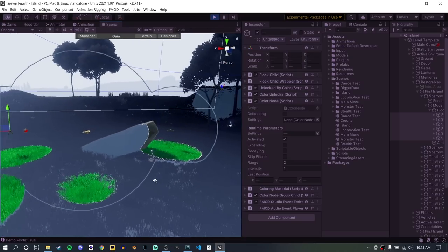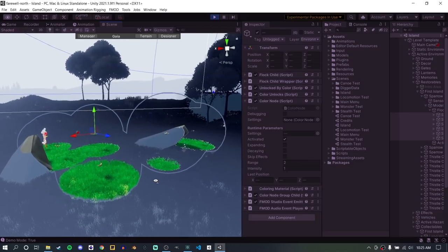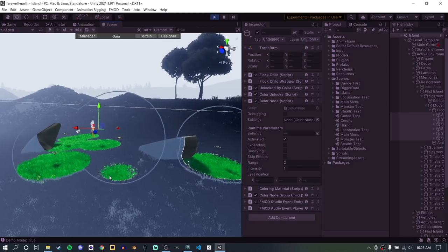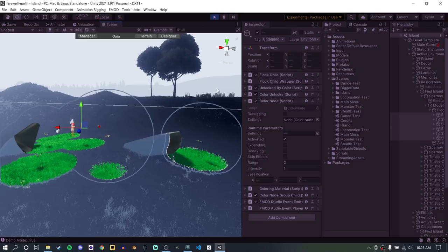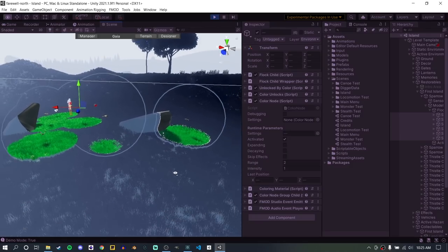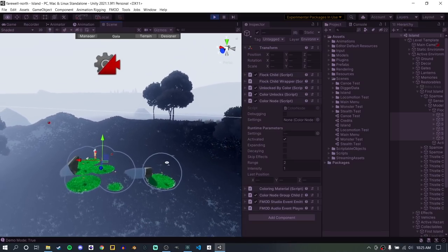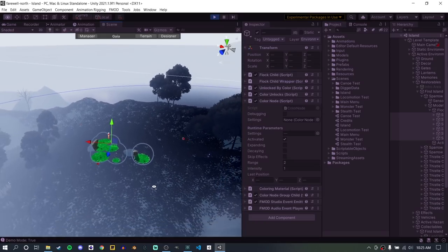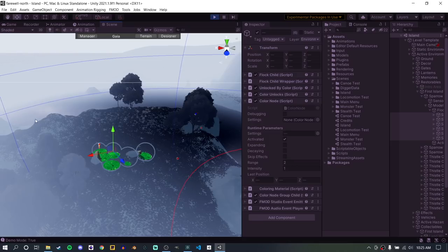Another big use of development time this month was performance optimization. I was starting to notice that when you had scenes with a lot of color-emitting points — for example, six birds each emitting color — when you started to have 25 or more of these, it was really starting to hurt performance. The reason is that for every pixel or object in the world, you need to check each color emission point to see if it's within range, even if it's very far away from all of them.